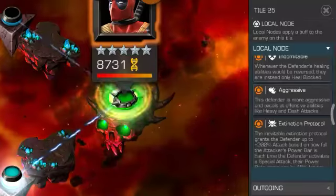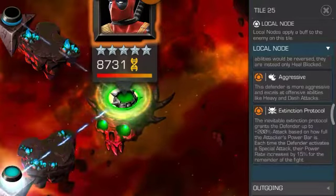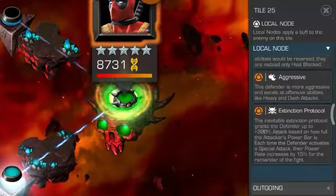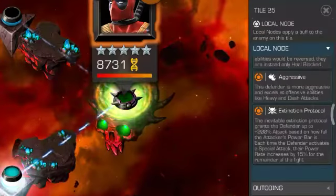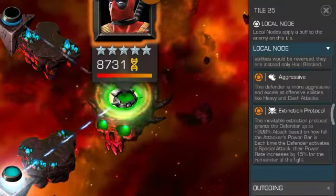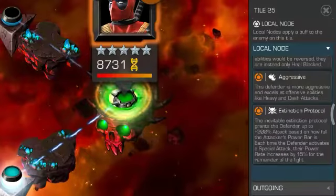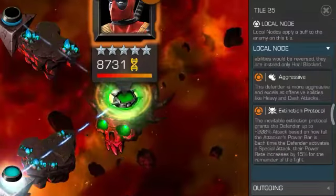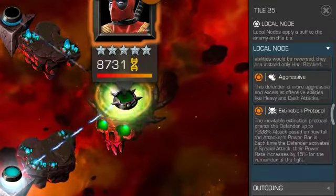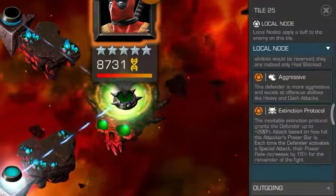Extinction Protocol: the inevitable extinction protocol grants the defender up to plus 200% attack based on how full the attacker's power bar is. Each time the defender activates a special attack, their power rate increases by 15% for the remainder of the fight.